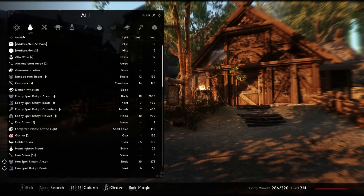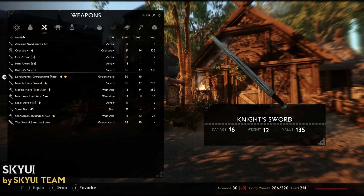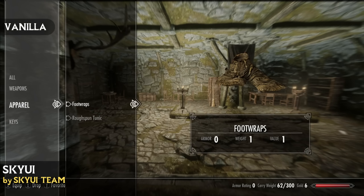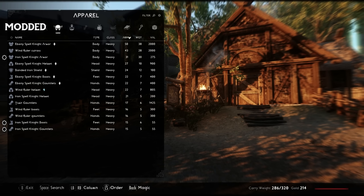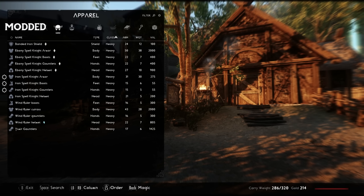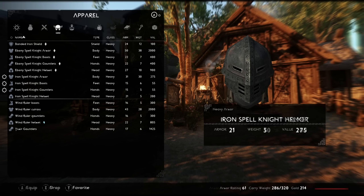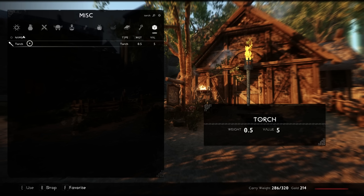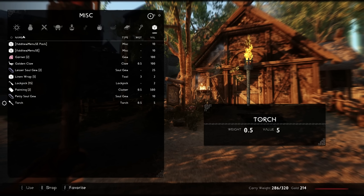First up is one of the best, if not the best mod ever created: SkyUI. This mod redesigns the vanilla user interface, which was made with a controller player in mind, into a more PC-friendly design with streamlined columns and tabs, letting you simply point and click and see item weight or value at a glance, as well as adding new features like a search function. Incredibly popular and an essential for every mod list — without a doubt a worthy mod of all time.